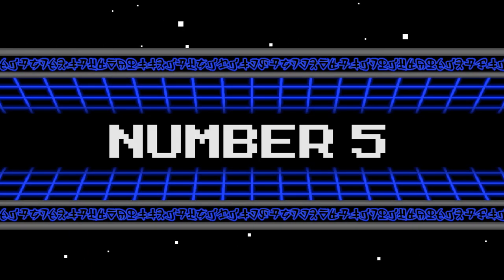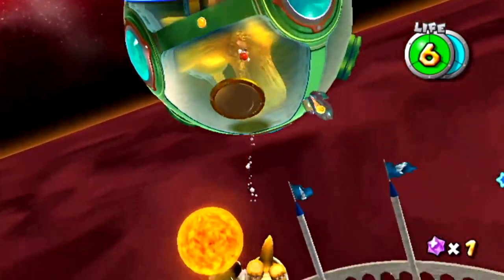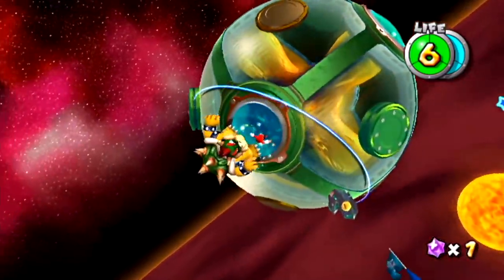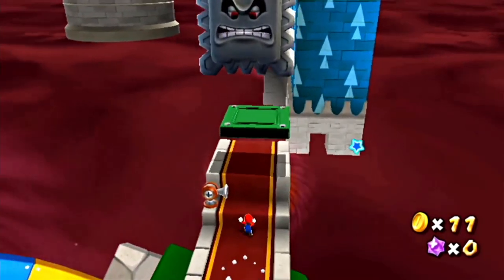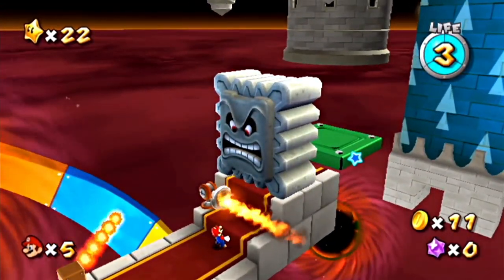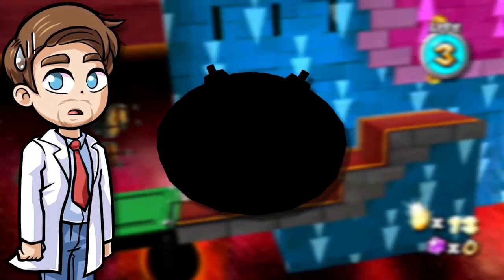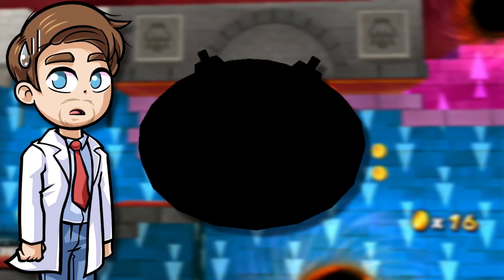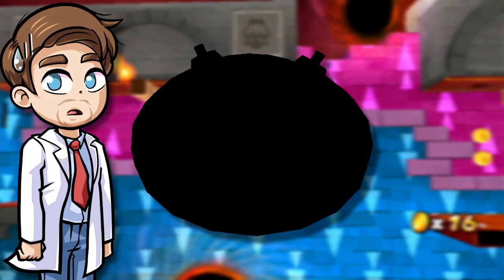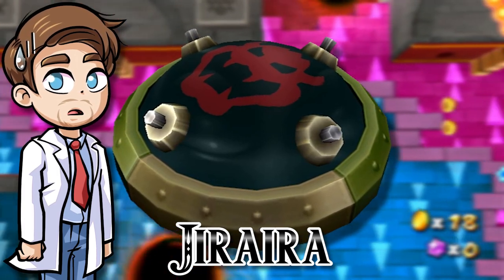Number 5. For years now, Bowser has been known for creating all kinds of hellish scenarios that are meant to take out Mario, and one way he loves to do this is by using obstacles and all kinds of traps, which we also saw in Super Mario Galaxy. However, there was another type of hazard that was supposed to be in the game, and it even works flawlessly. It's some sort of shiny bomb with Bowser's emblem on it, very similar to a landmine.